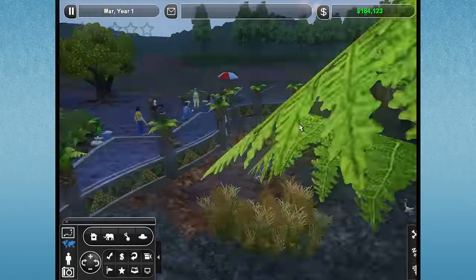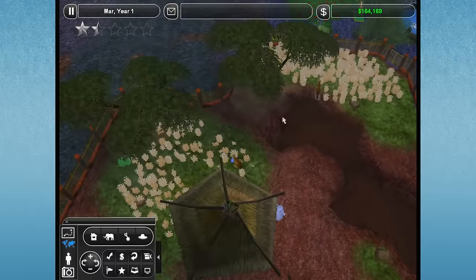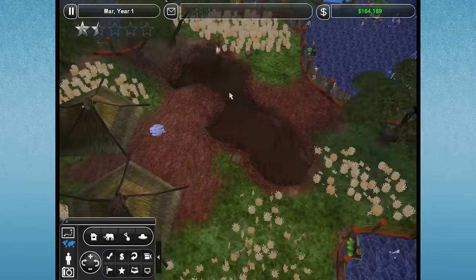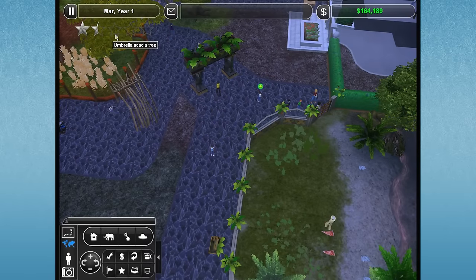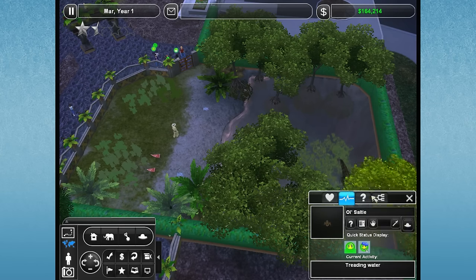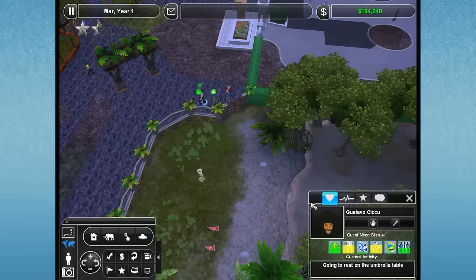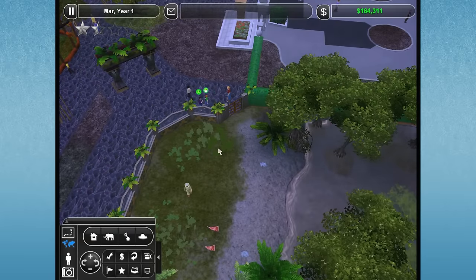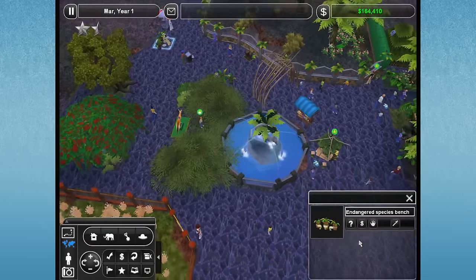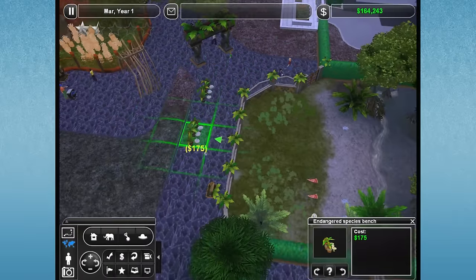The babies are doing well and just calling for their parents. The kangaroos seem to be doing okay, playing chase. We still don't have the two stars — we had two stars briefly but they kind of went away. How's old salty doing? He's just treading the water, seems to be doing alright. People seem to really like him. He needs some benches over here, so let's go ahead and grab some nice benches and put them down for the people who want to come see our animals.